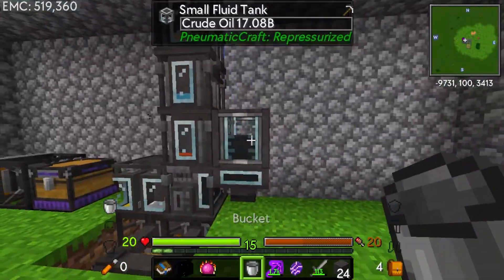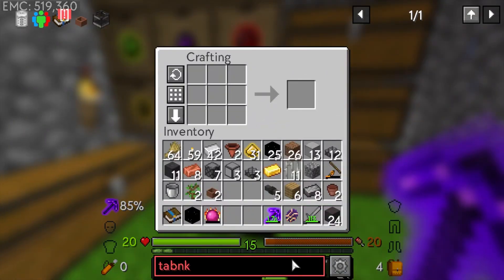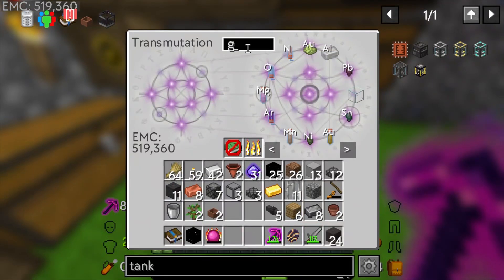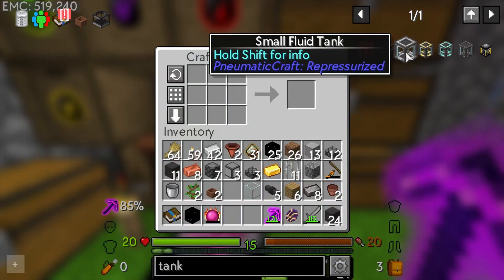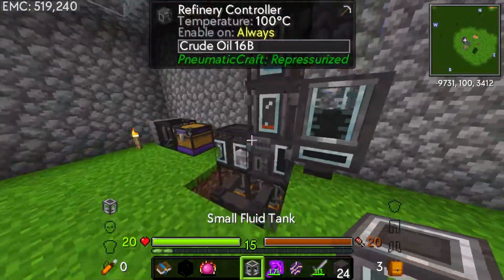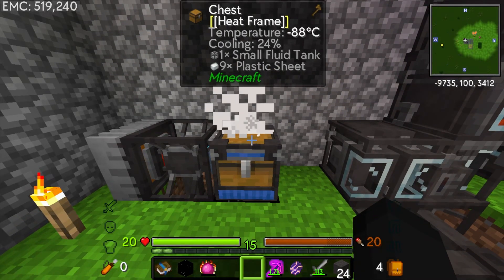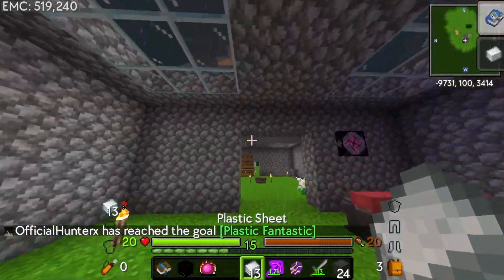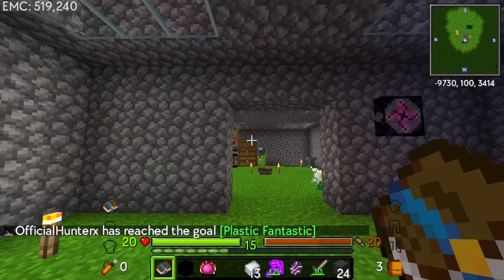I wonder if we can super-chill using the tanks from Pneumaticraft. If I do this it should give me a few buckets worth - nine buckets. Drop that in there - oh my god, look at that! It's so fast! There we go, plastic has been made. Awesome.